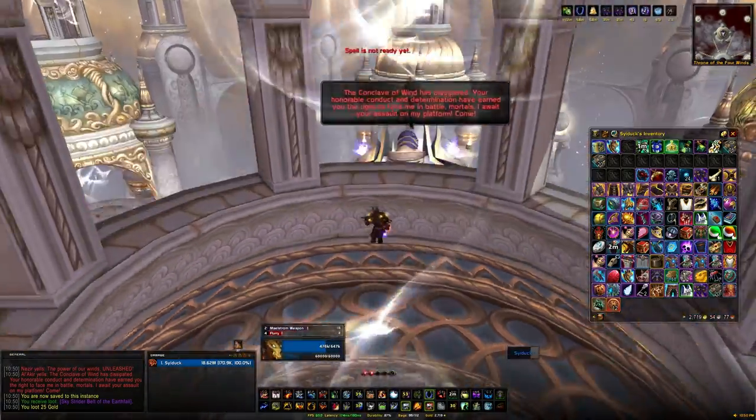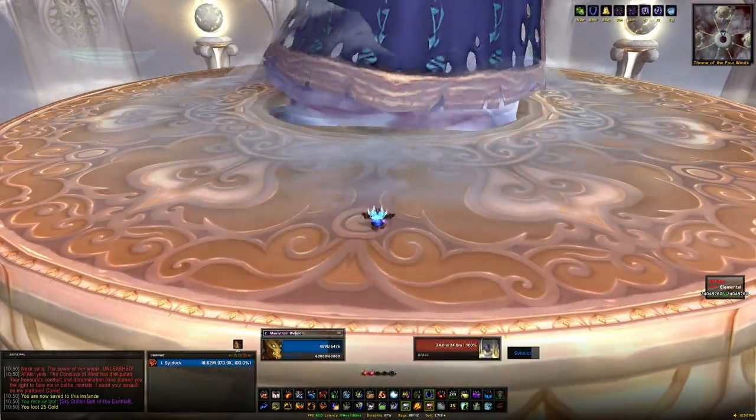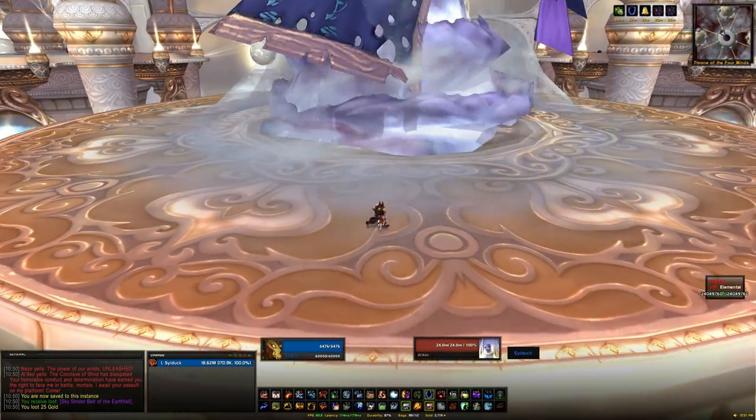What I'd recommend doing is spreading your group out to separate platforms. Now we're onto Al'Akir — to get to Al'Akir you'll click the slipstream in the middle of each of the platforms and then we're going to pull him.